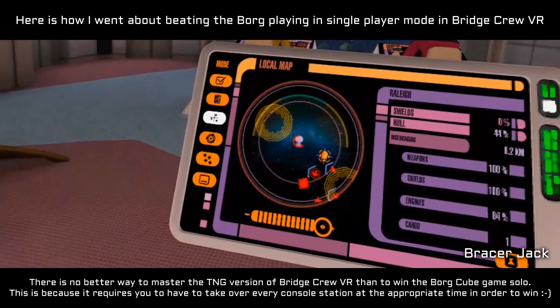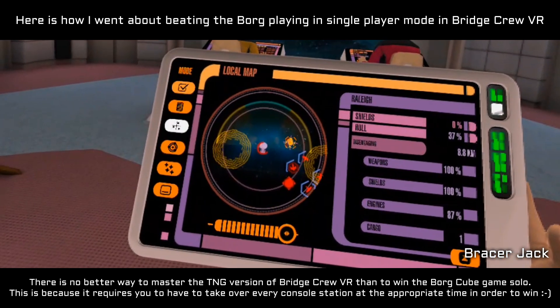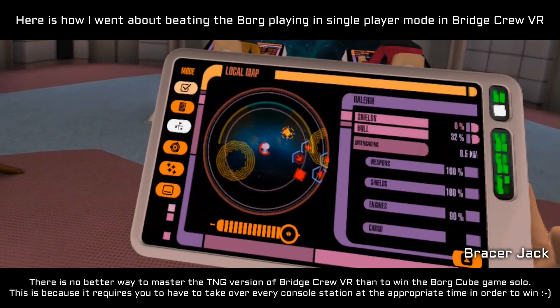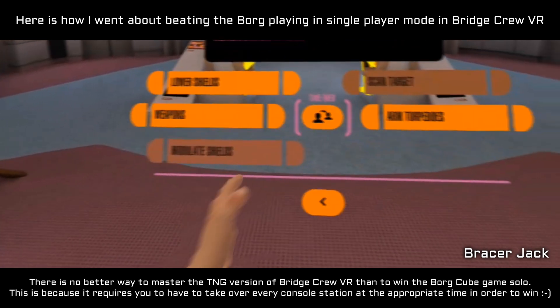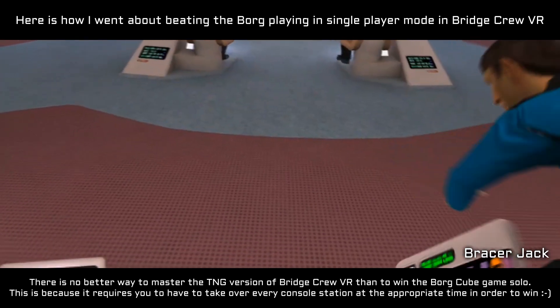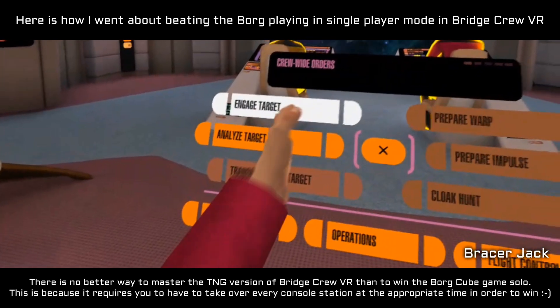Raleigh is at 50% hull. Phaser fire control restored. That was the last available prototype. Now that all of our countermeasures are online, this is our chance to defeat the Borg. Prototype phaser chips are online — we can now damage the Borg and severely disrupt their regeneration. The Raleigh's at 10% hull. New target locked. Engaging.